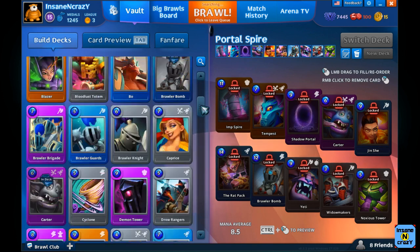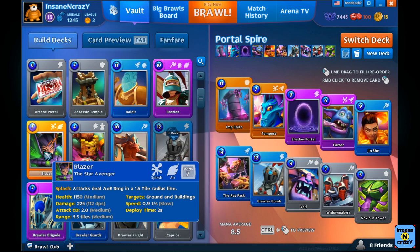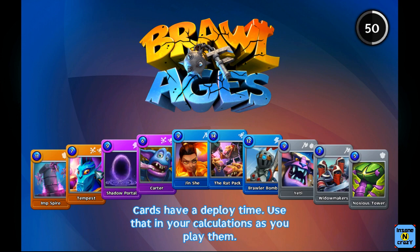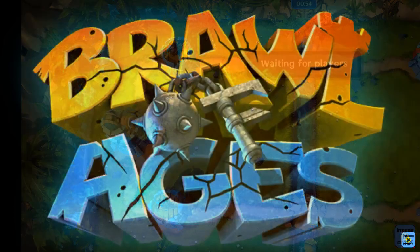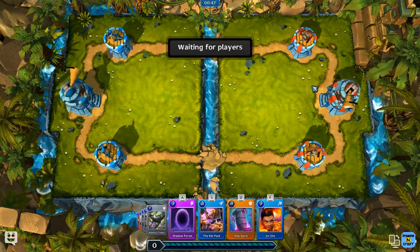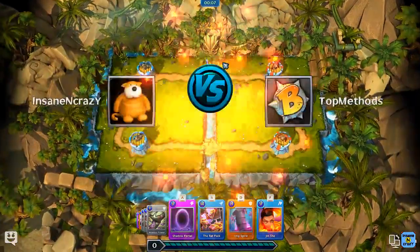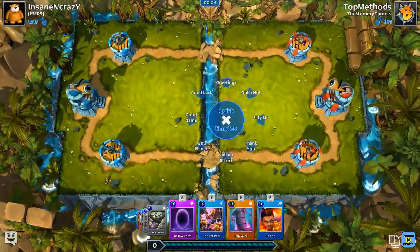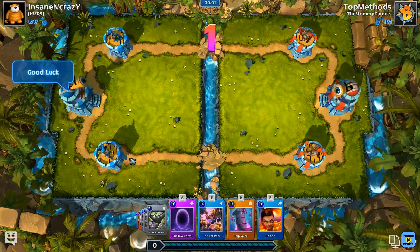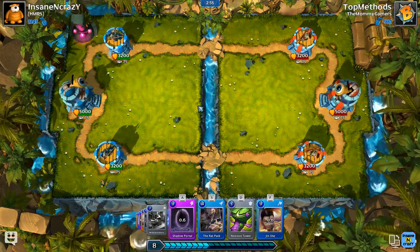Some other cards that are really strong are Blazer. She got a remake done in this most recent patch and she's a lot stronger. She costs 7 mana and her range is a lot farther. So we finally found a match with this Imp Spire deck. I'm up against Top Methods. Good luck, Top Methods. So here I'm going to want to start with the Imp Spire, just like what I was talking about.